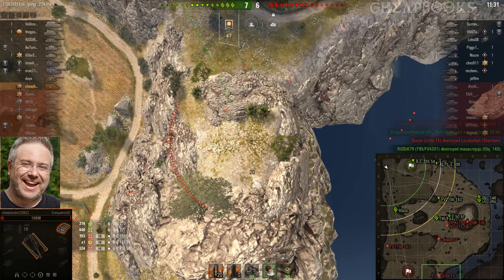This is the Conqueror GC, a British tier 10 SPG. The map is Cliff. Most of the enemy tanks are not spotted, so I really don't have anybody to fire at.